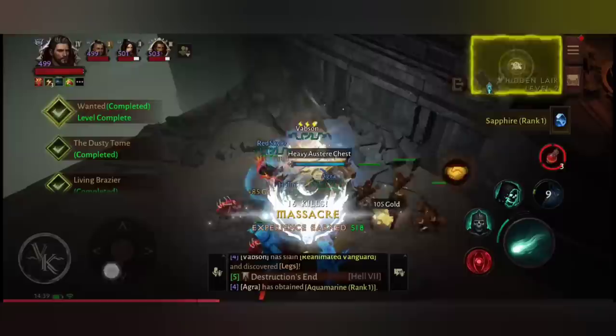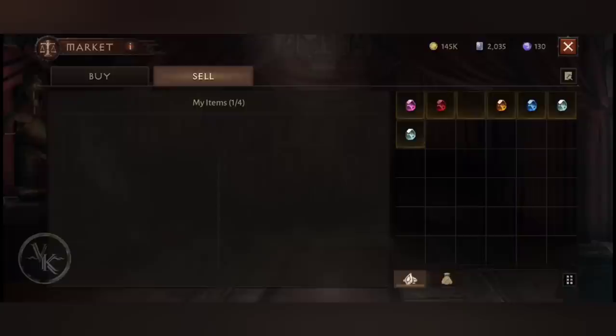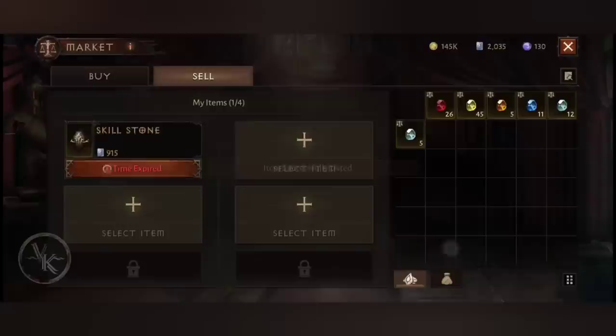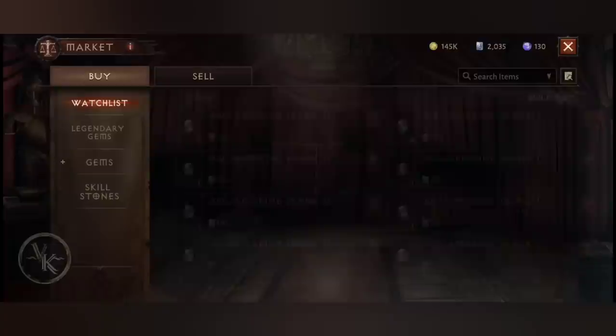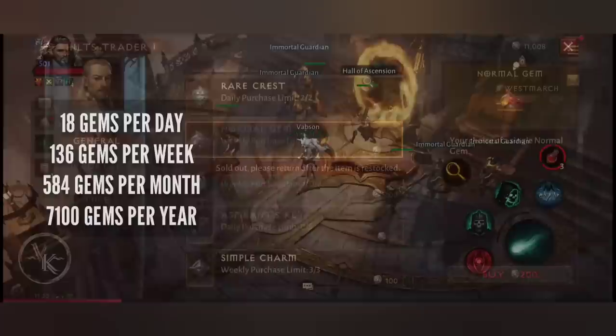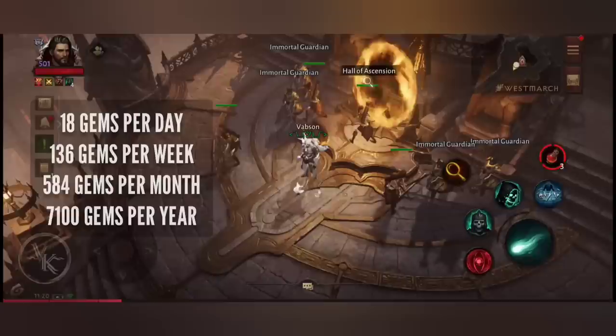If you have the soul of a trader, you can additionally try to take advantage of price differences of gems on the market. Selling term liens is still profitable — not financial advice though. Don't forget about 10 gems once per week from Hiltz Trader. In this way, we have the opportunity to collect 18 gems per day, 136 per week, 580 per month, and 7,100 per year. We will come back to these numbers later.